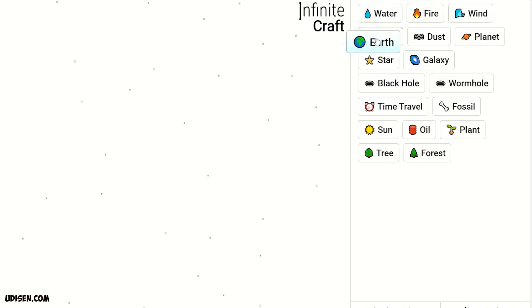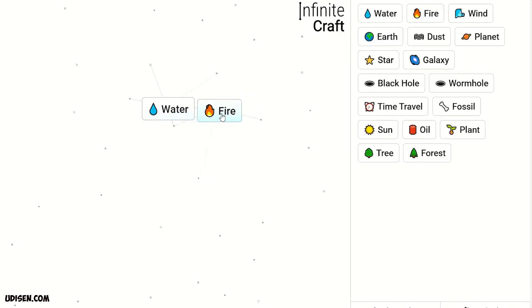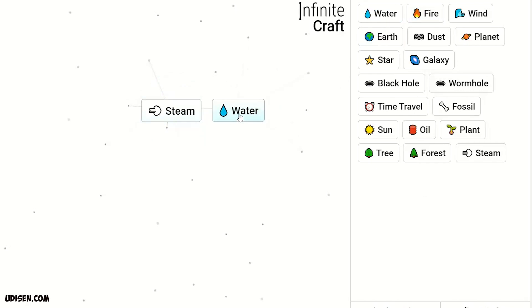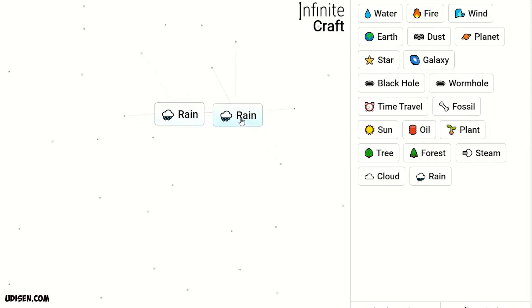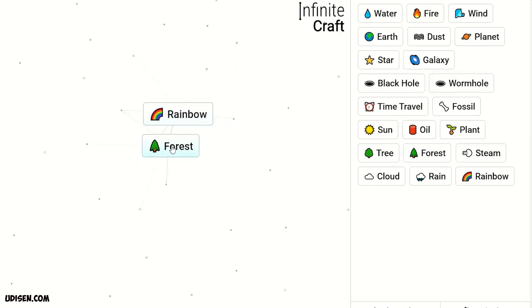After that, combine Water and Fire — we receive Steam. Steam and Water gives Cloud. Two Cloud gives Rain. Two Rain gives Rainbow.